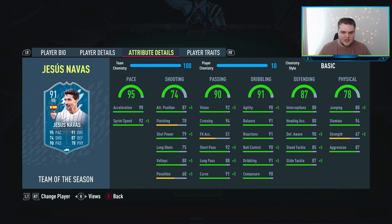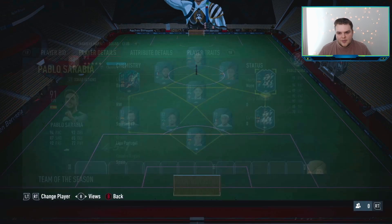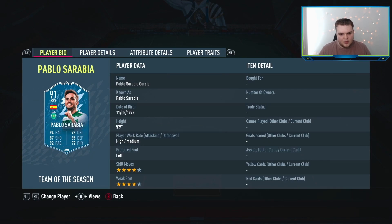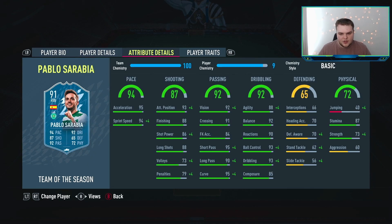Passing: he's got 92 vision, 92 short pass, great 98 long pass. Dribbling all over 90s is sweet. Good interceptions and defensive awareness — a little bit weaker. I think an anchor is the best chem style for him, and he just fits in nicely. Sarabia — I'll do these just for all three now so we don't have to do them in the other squad builders. He's high-medium, left foot, 4-star, 4-star. Really nice card. 94 pace, which is good to work with — you can boost that if you want.